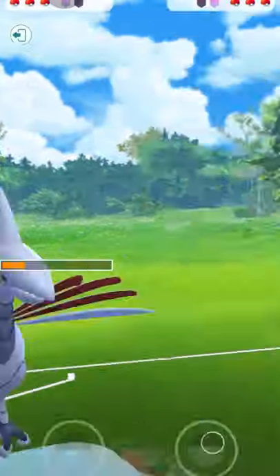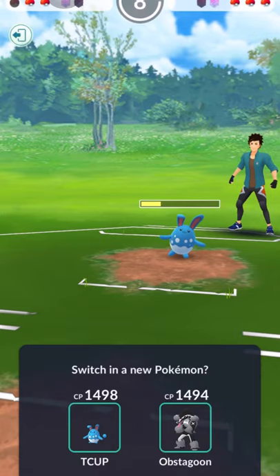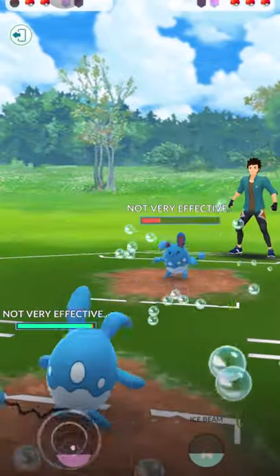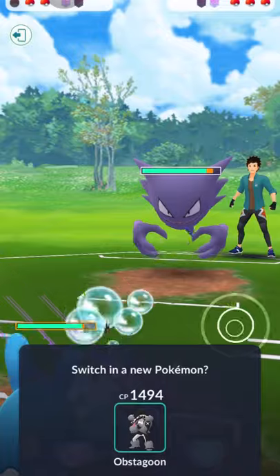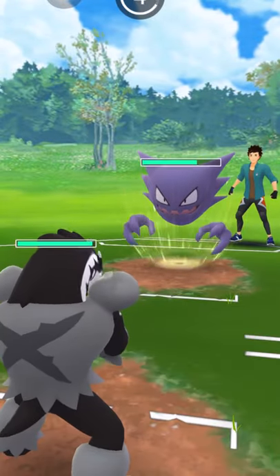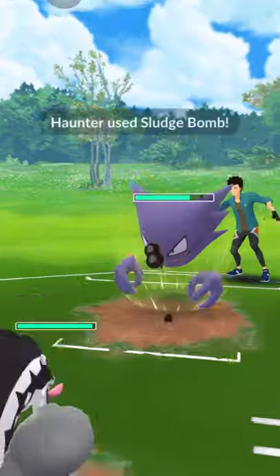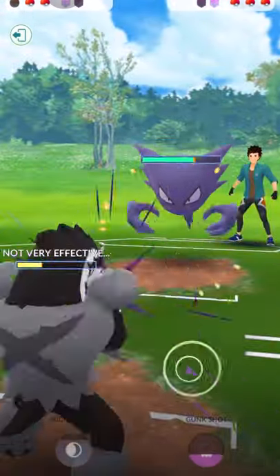This shot went through — I actually lost switch advantage. But that's fine, I have Azumarill ready as my mirror match pick. They have a Haunter. If it doesn't have Sludge Bomb it's fine, but this Haunter actually has Sludge Bomb, so it does massive damage to my Obstagoon because the Ghost-type move won't do anything to me since I'm Dark and Normal type.